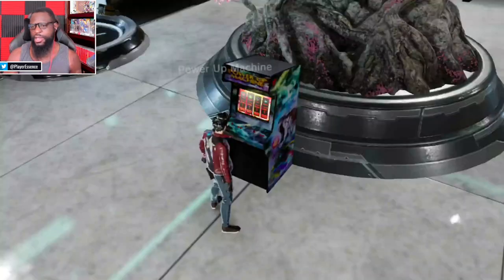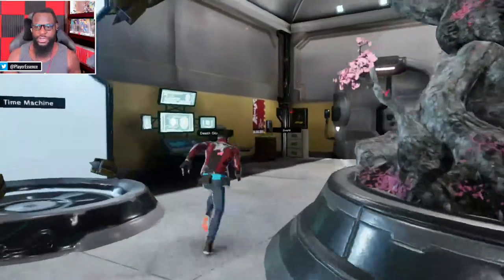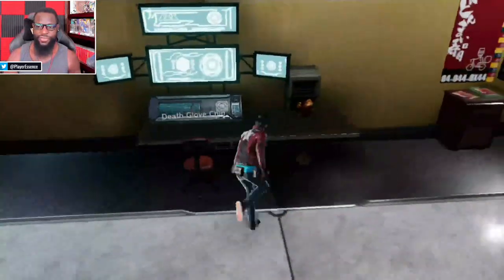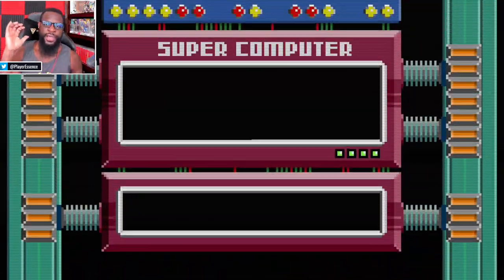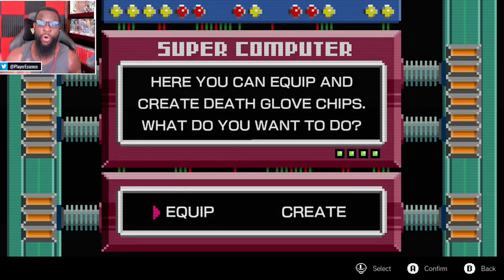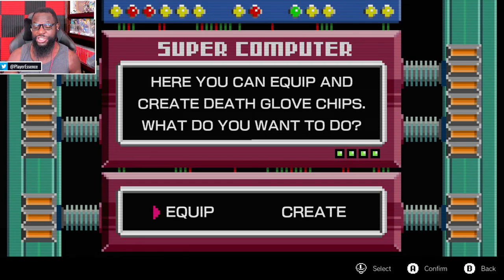We're also going to give ourselves a little bit more attack power so we can take down enemies a bit faster. Now another thing we're going to look at is the Death Glove, because you have this Death Glove that's really cool — it lets you do a bunch of different powers — and you can also power it up even more by creating chips for it.